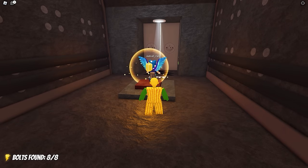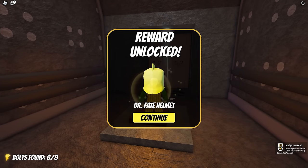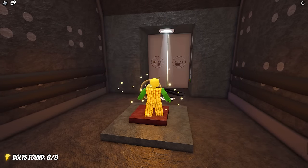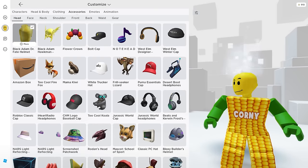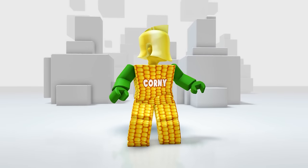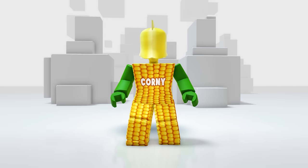And here it is. Let's go ahead and claim it. Well done, we got it at last. Now let's check it in our inventory. In your accessories, then the head. Here it is. Yeah, this is so cool. My head looks awesome with this helmet. How about yours?